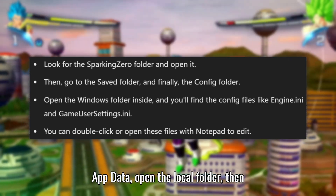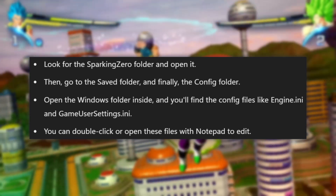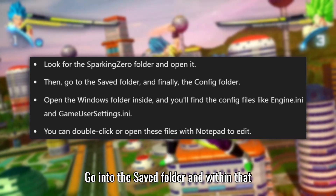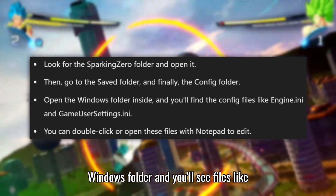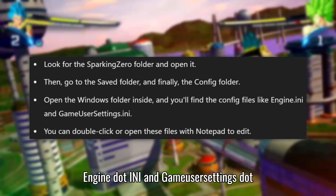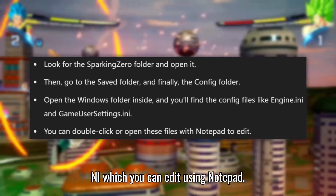Once you're in AppData, open the Local folder, then find and open the Sparking Zero folder. Go into the Saved folder, and within that, you'll find the Config folder. Open the Windows folder, and you'll see files like engine.ini and gameusersettings.ini, which you can edit using Notepad.